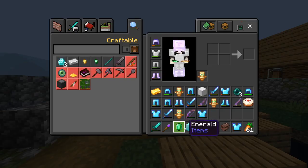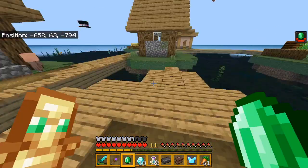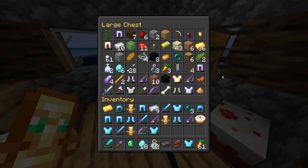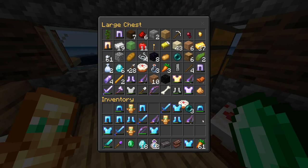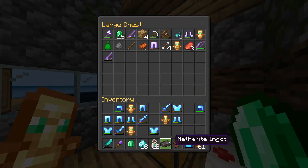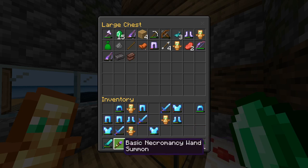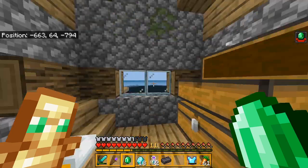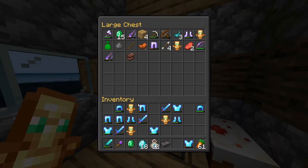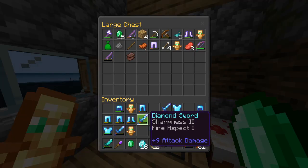Got two diamond blocks and so much diamond armor, so that's really going to help us out to kill some stuff. One problem is we have way too many items, so I'm not really sure what I'm going to do to get back here, because I am not going to be able to take all these items with us.